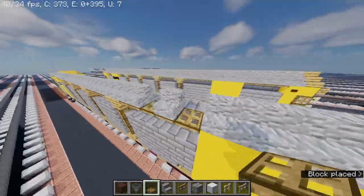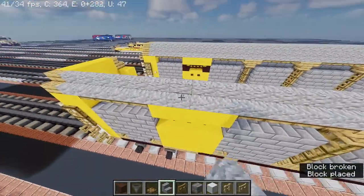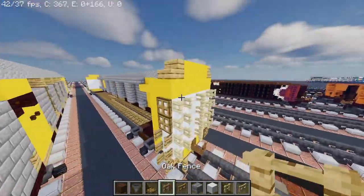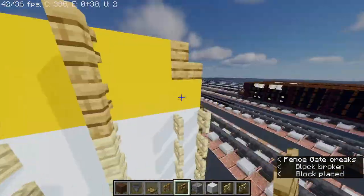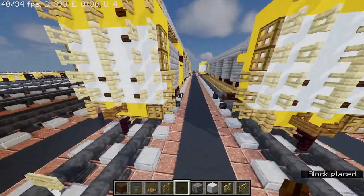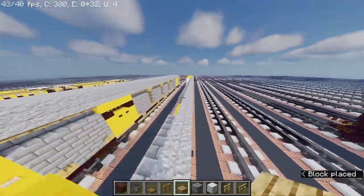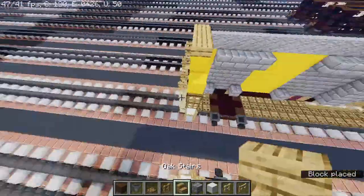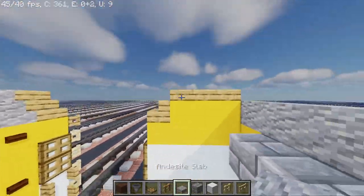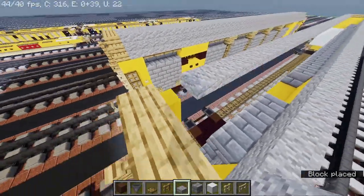Oak trapdoor. And then oak fence gate. Dark oak button. And take out oak slab — place them, and then same thing at the back. And then inside slab till you reach here.